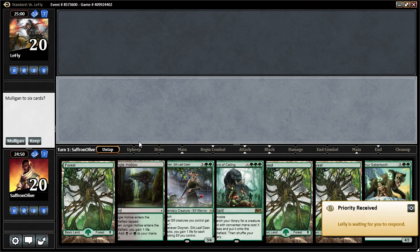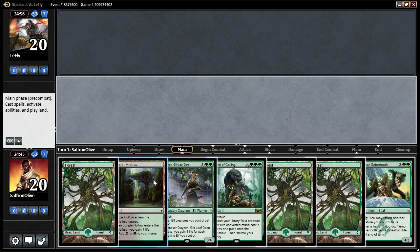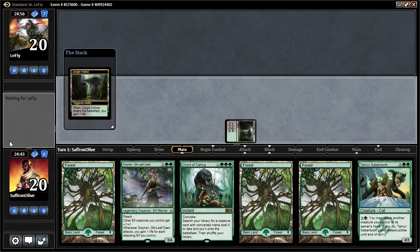Alright, on the play here — Black Green Elves in Standard. We have all of our payoff cards and none of our little guys to enable it, but our deck is full of little guys, so hopefully we draw some.